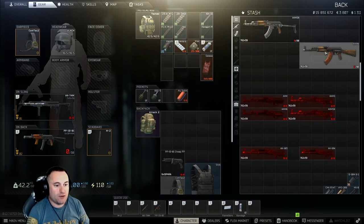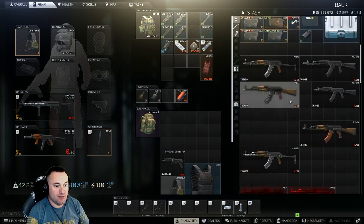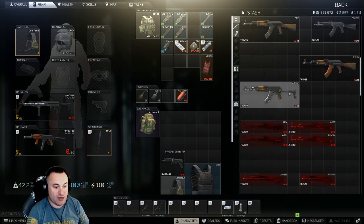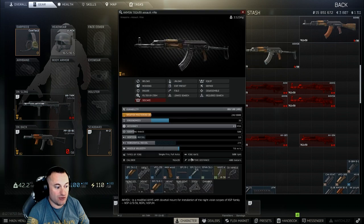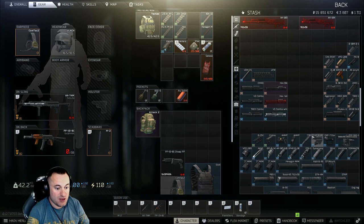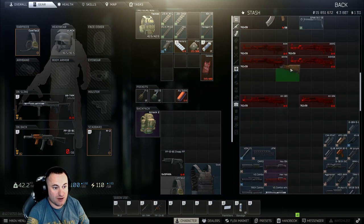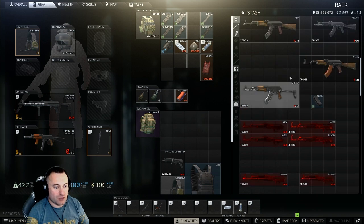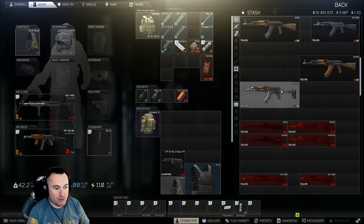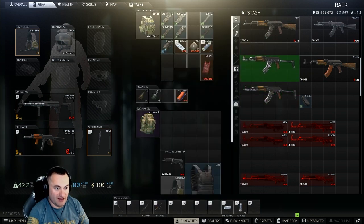One more quick thing about the AKMS and AKMSN variants: you cannot attach stocks to these other than the rotating folding stocks. They simply do not have the ability to accept standard stocks. So if you're on a super budget you can throw a rubber butt pad on one you find in raid, but in general I would avoid the AKMS just because you can't mod the stocks.